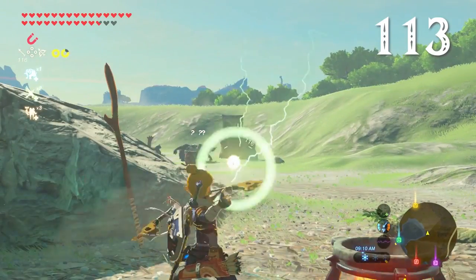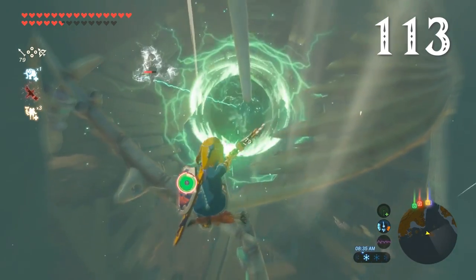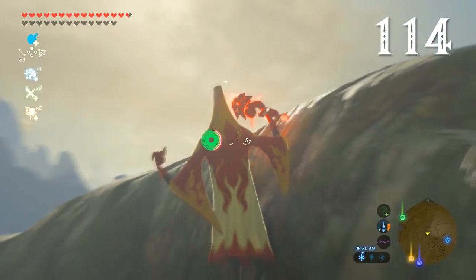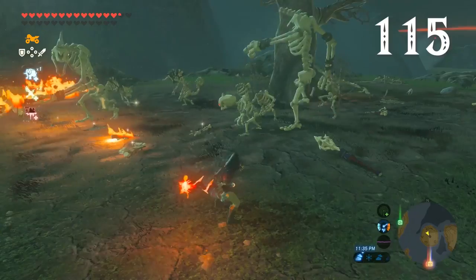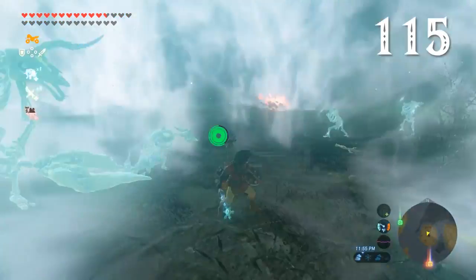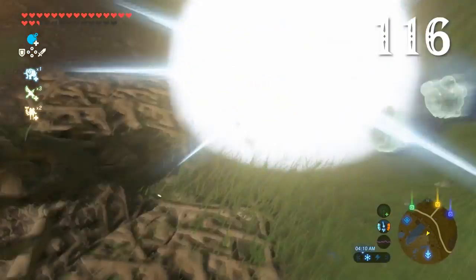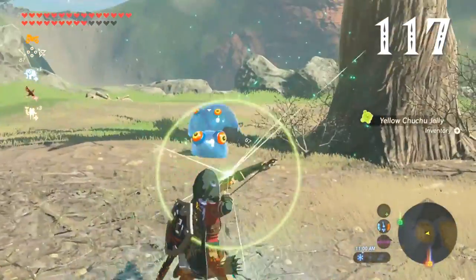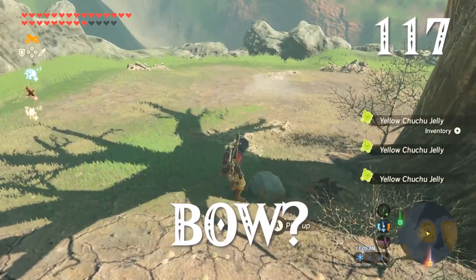If you shoot a metal crate with a shock arrow, it creates a large electric field — water does the same. You can one-shot Wizzrobes by taking advantage of their elemental weaknesses. Same with Lizalfos. You can charge up elemental rods. Chuchus can be shot to do elemental damage to nearby enemies. Blue Chuchus can be transformed to all the elements of the Boko bow — sorry, BOTW.